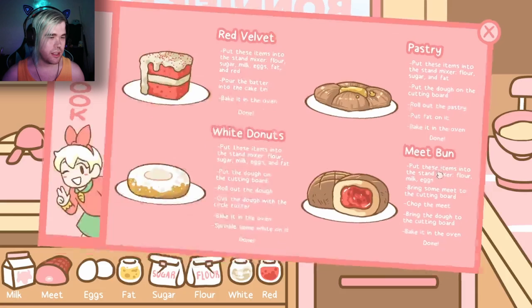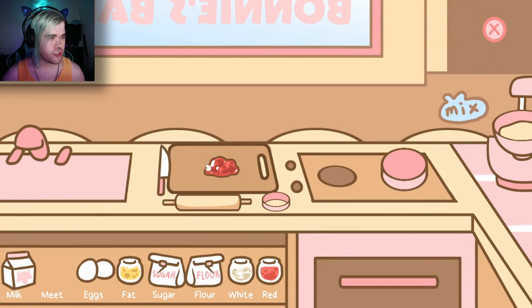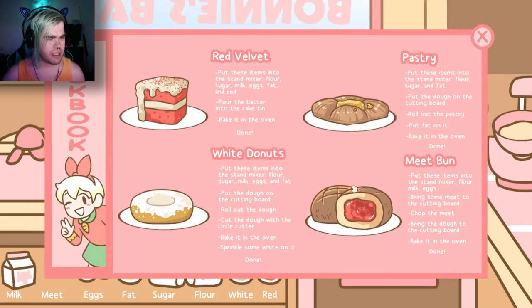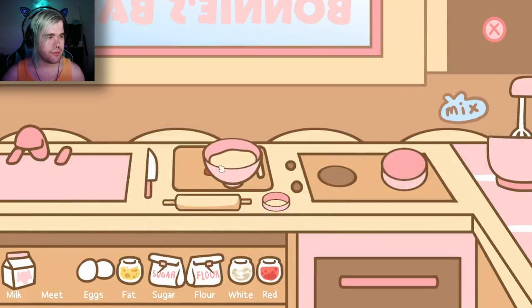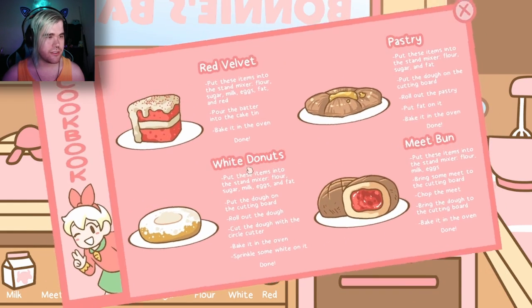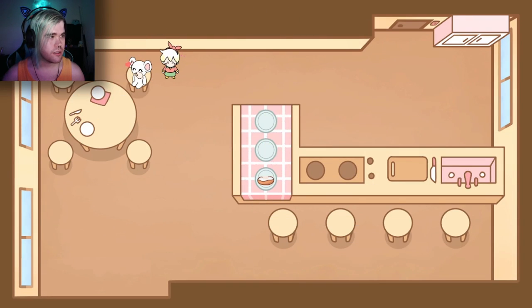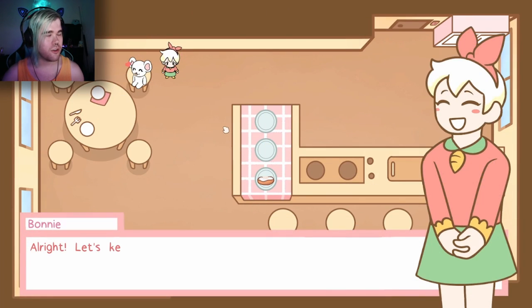Mix it up. Bring some meat to the cutting board — let me just chop it. Bring the dough to the cutting board. Bake it in the oven. The koala-mouse thing is happy with their meat bun.